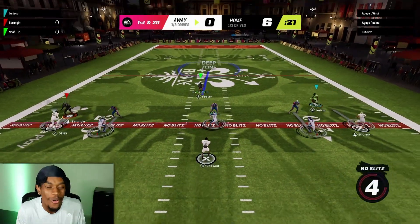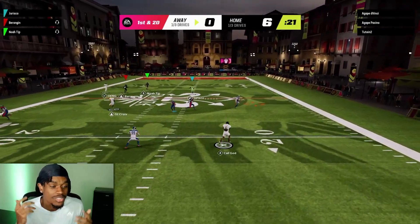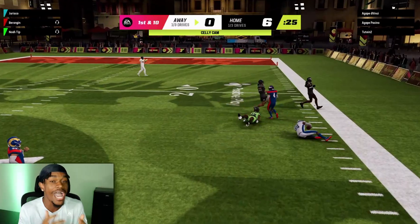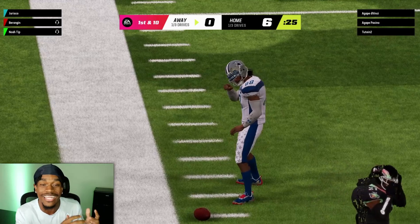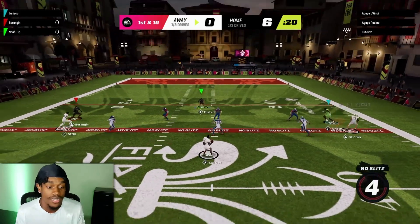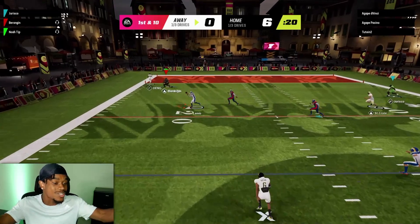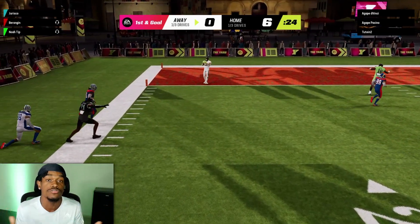Now we're on defense using that goal line robber on the outside — the best way to play this mode. They're going to throw those little crosses to the CPU — CD Lamb getting a bunch of yards. I hit that but knocked myself out. They got a huge gain. CD Lamb is going crazy because CPUs are just absolutely wild in this game right now — they're honestly OP. Next play, nothing's open but they have CD Lamb once again, and he gets knocked out of bounds for another huge gain.